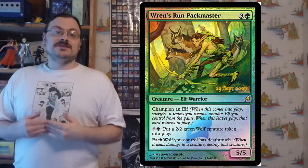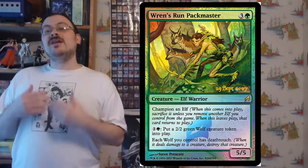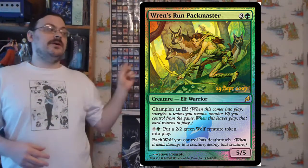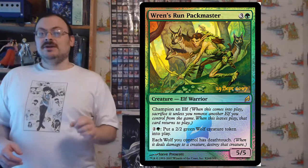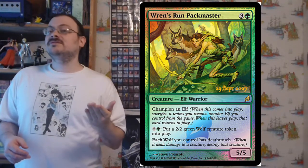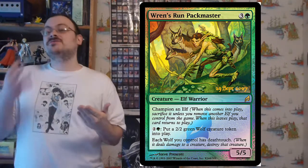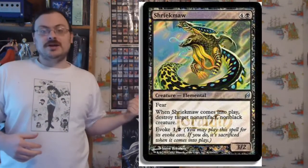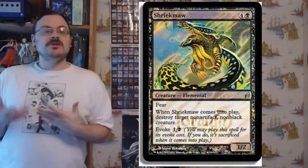The pre-release was on September 29th and 30th of 2007, and had as a pre-release card a foil alternate art Wren's Run Packmaster. It was chosen because it represented some of the keywords, abilities, and tribal themes of the set. There was also a release card in Shriekmaw, which to a degree did the same thing. It was accompanied by a novel of the same name.